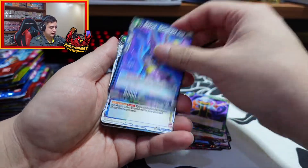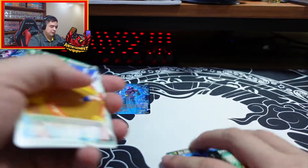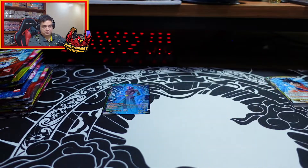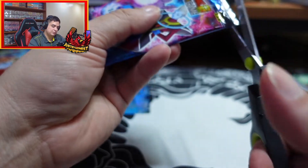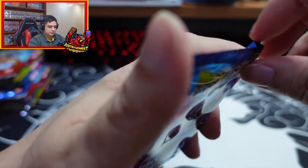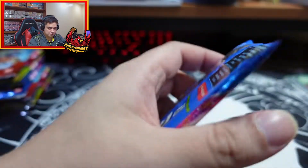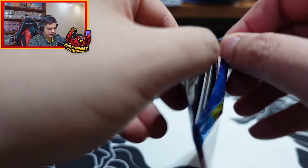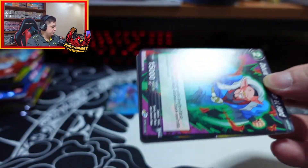I like the art on this, it's really, really nice. There's Hit, Universe 7. I wonder if you can get two secrets in a pack.